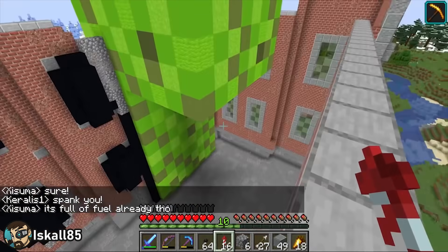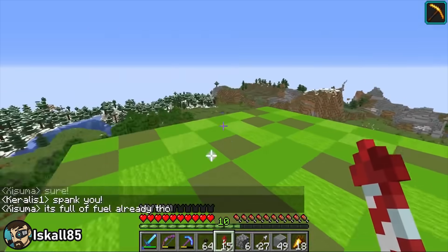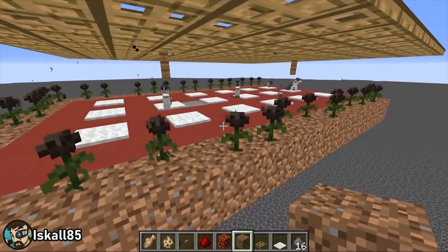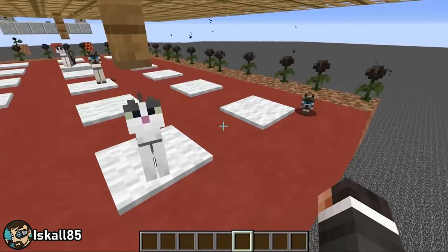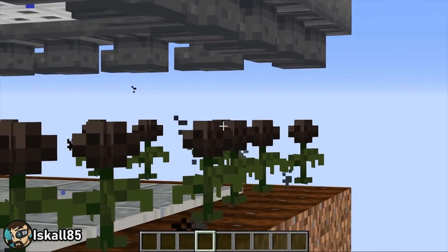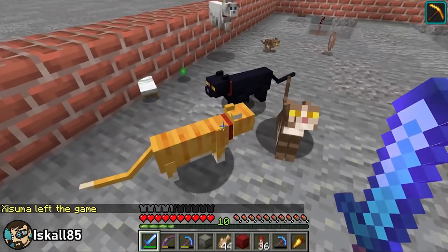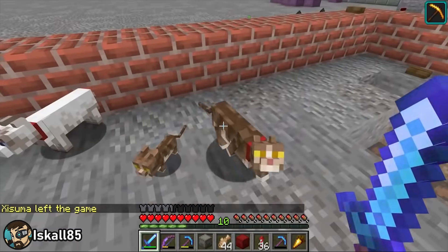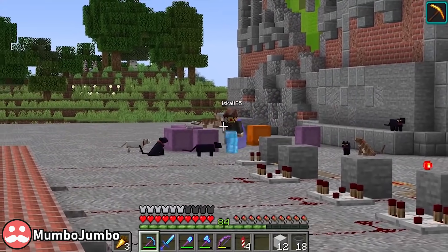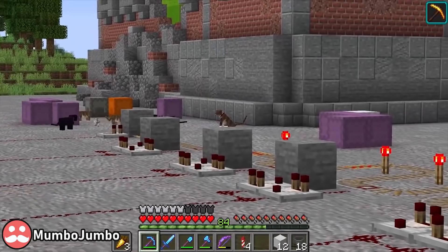When Iskall isn't helping Stress's bid for the Diamond Throne, or discussing the explosive properties of diorite with the boomers, he's got some more controlled explosions on his mind. The creeper farm he created a facade for last week needs the functional parts installed, which means darkened platforms, lots of trapdoors, and herding a whole heap of cats.